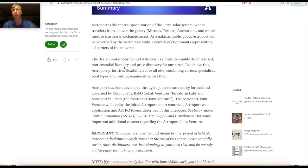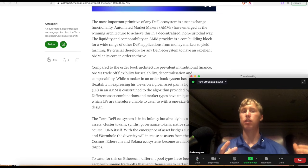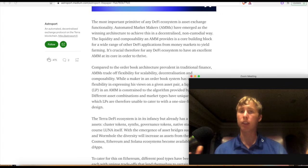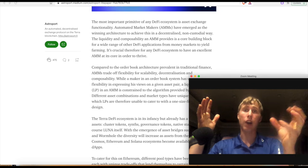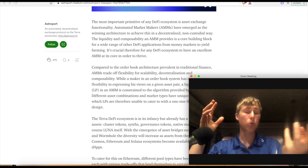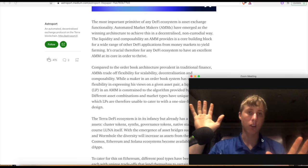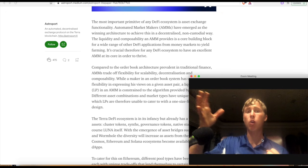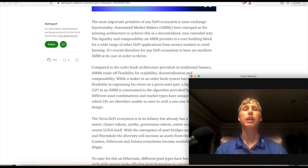This will be a quick video. So basically what Astroport is looking to do — first off, you have something like Uniswap. Uniswap is the x times y equals k curve. Basically what happens is you have a 50-50 pool. So you got 50 USDC and one Ethereum, meaning one Ethereum is worth 50 USDC. If I go and buy some Ethereum, that's going to add more USDC to the pool and take Ethereum out. That's a standard AMM.